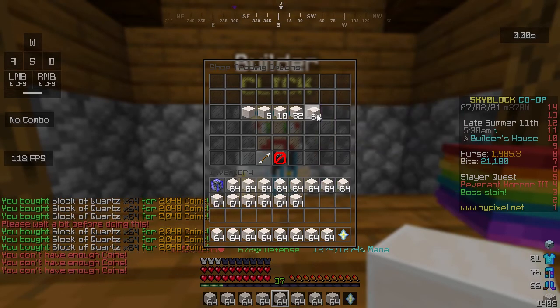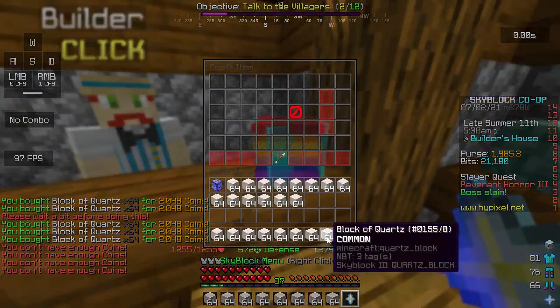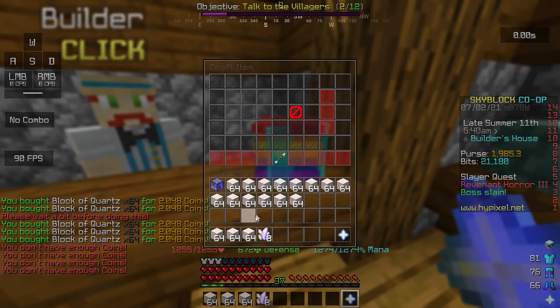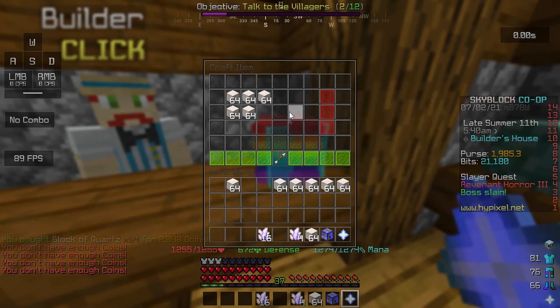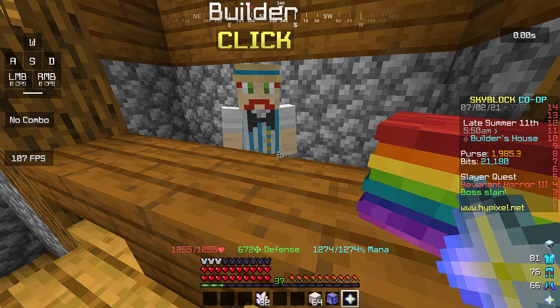Extra thing to note: you can buy quartz blocks in 2 places — the classic builder menu and the various menu. The classic builder is cheaper, so do that first. Prices are also subject to change. That's it, thanks for watching.